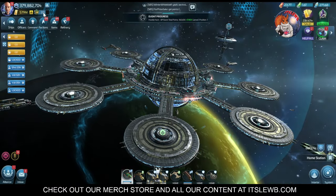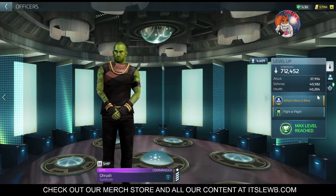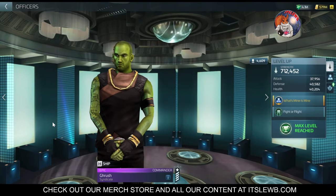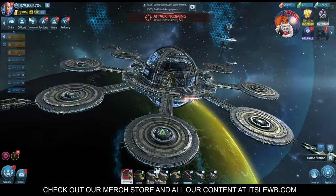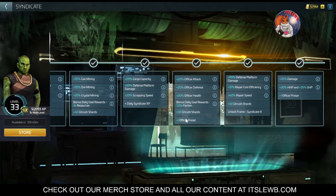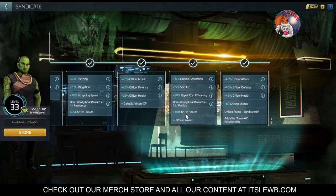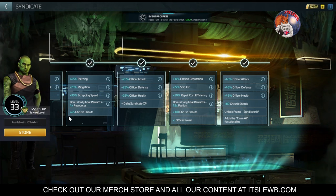The sourcing for Grush is outstanding. He needed a record low number of shards to max him, and all those shards come exclusively from progressing through your Syndicate tree. Looking at earlier levels, you're getting 40, 50, 60, 65, even 100 Grush Shards at various milestones. If you've already maxed him, you'll get transporter patterns instead. You also get one Grush Shard every single day as part of your daily drip, so you're making progress from the moment you reach the required Syndicate level. One of the best sourcing paths in the game.